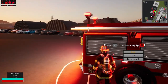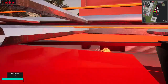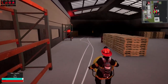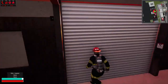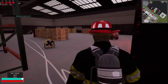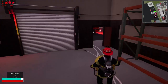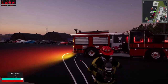We'll drop that there just in case we see anything, and we want the fan. We'll try to get that door open. That's just our lights it looks like. Alright, it is under control so we're going to pick the fan up, put it away, and we'll return to quarters and wait for the next one.